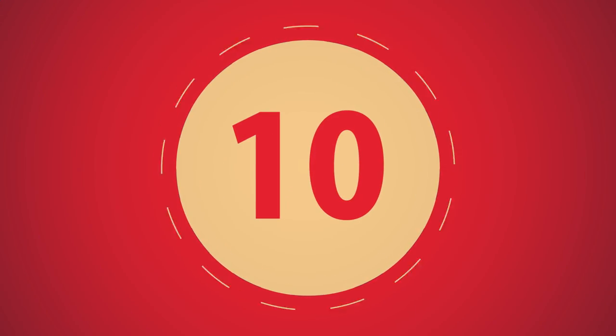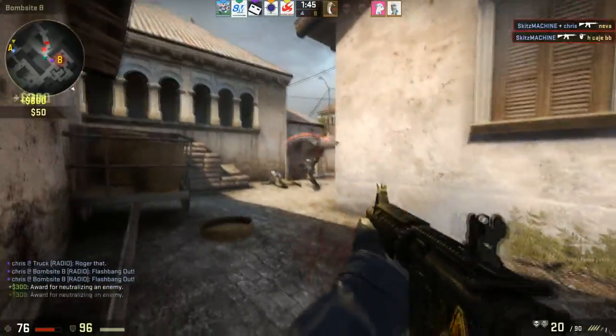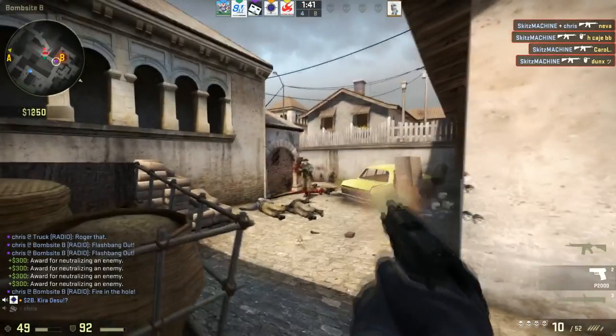Let's get started. We take off with our number 10 clip — also in a little lower quality but still really good. Kits Machine is playing on Inferno defending banana. Enemies are pushing in; he takes out two of them, blinded takes out two more, takes out his pistol for the beautiful ace.